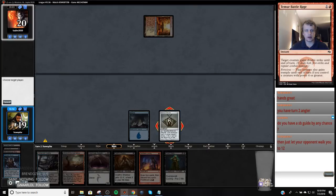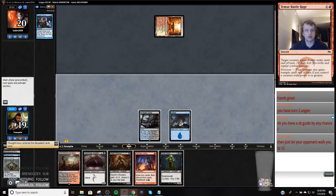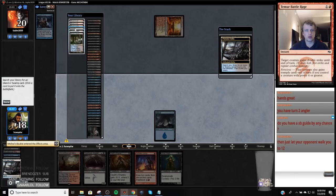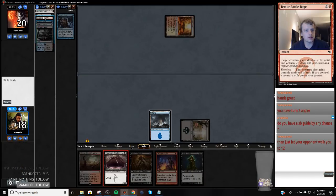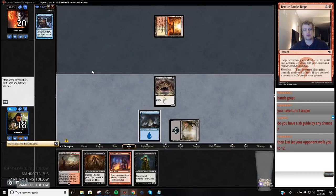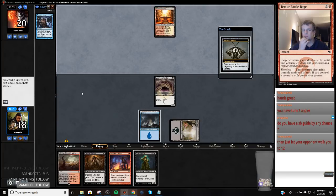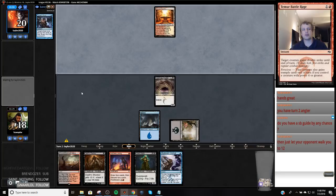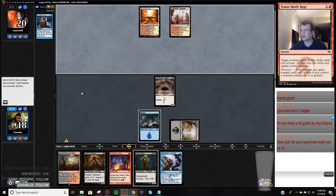I'm actually going to check my top card — Thought Scour. One, two, three, four, five, six — so I can just delve my whole graveyard and bluff Stub and try to Street Wraith into Stub if I need to. Wow, so this game's over.